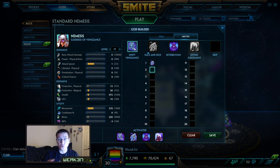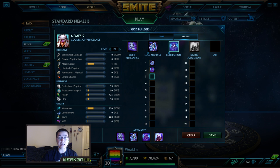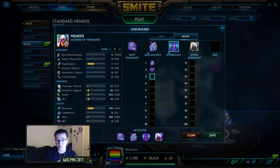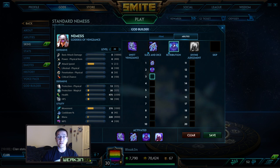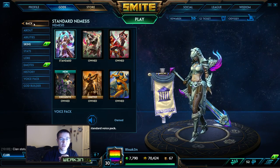Your leveling order is: two first, then four, then three, then one. With your three — the shield — remember that if you get stunned during it, the shield comes off. You really want to eat the CC combo and then throw up your three right as they're about to deal damage to you. That's the ideal use. It reflects a little damage, heals you, and makes you like a frontline tank god. It's amazing.